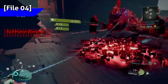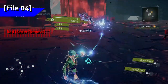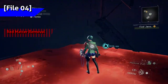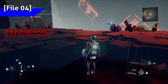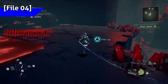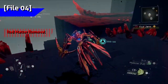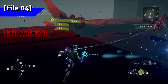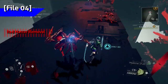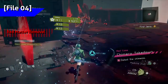Follow the path that opens up until you reach the red moving blocks — should be at 44%. Use those blocks to get up to the ledges above and follow them. There's not much but it'll get you to 45%. Finally, the fight arena at the end should get you to 49%.